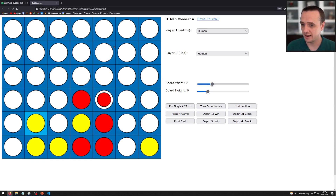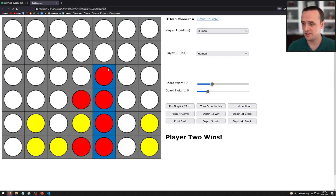It's called Connect Four because the winner is the person who connects four pieces of their color in a row first. For example, player two placing red stones has placed four pieces in a row. Those pieces can be horizontal, vertical, or diagonal — as long as you have four in a row.